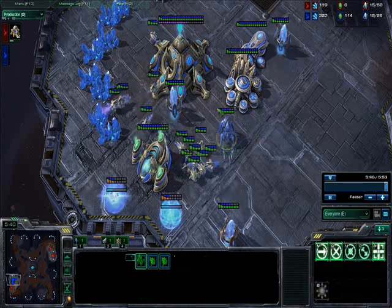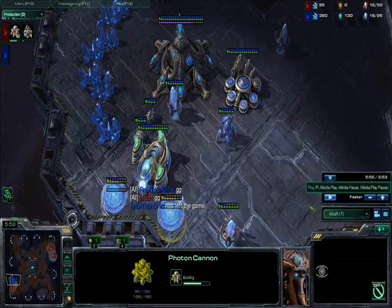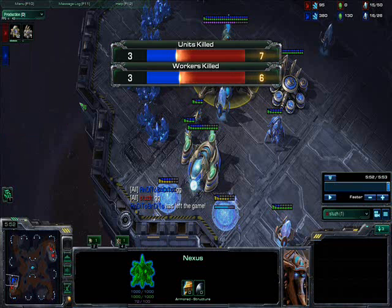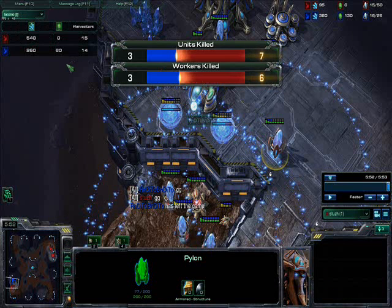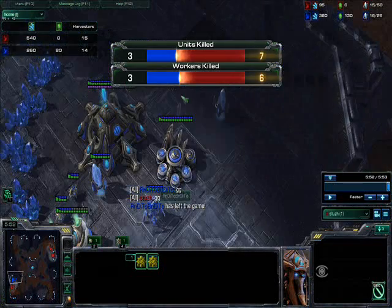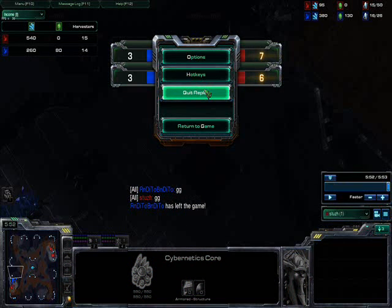Even if I were to back off right now, he'd only have this one unit out. If you go back to my vision, he's about to leave the game because these cannons are about to finish and he can't do anything. If you look at the unit score tab, I already killed 6 workers and he only killed 3. By resources he should be economically behind. He's a little bit economically behind, and I have these cannons which will delay his expansion. By harvesters I'm barely ahead — we're pretty even now. He hasn't even researched Warp Gate. Now I'm going to jump into our next game, also on Antigua.